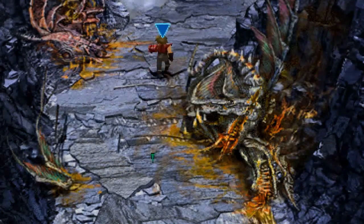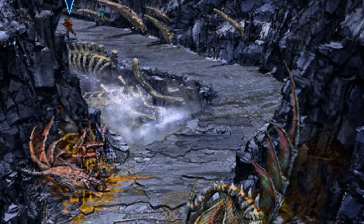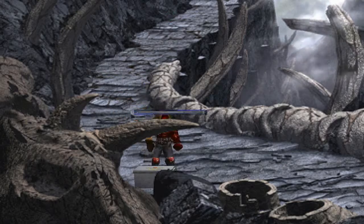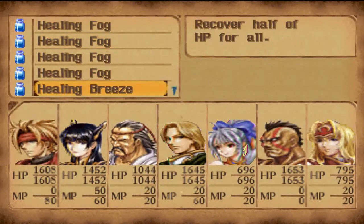Alright dragon, we're here to kick your ass. It's the Mountain of Mortal Dragon, not the Immortal Dragon, so we can definitely kill it. Oh there's an item here, I almost missed it. Time to put them charm potions to use.